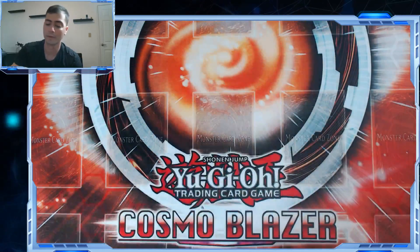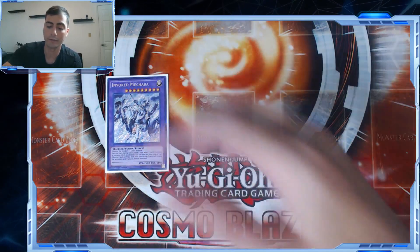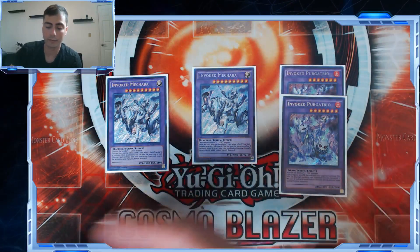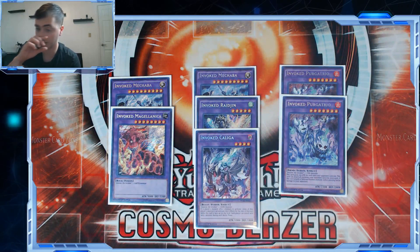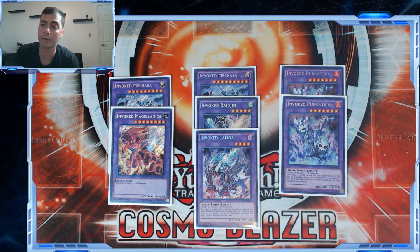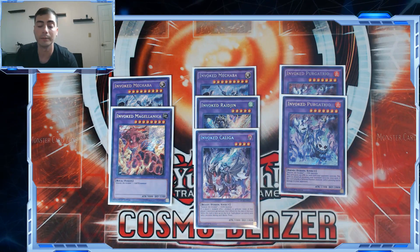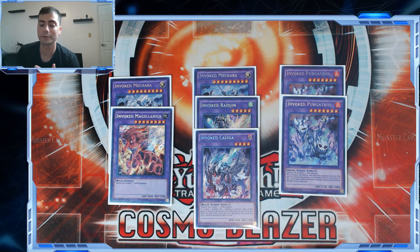That's it for the main deck — I believe it's 40 cards. Onto the extra deck: I'll go through all the Invoked fusions and explain ratios as they come up. We've got two Malebranches, two Purgatrio, one Earth, one Wind, and one Dark. The way I built this deck, I'm trying to play it as an OTK-based strategy — stun them out, kill them quickly. You don't need three Malebranches for this strategy. There have been long grind games where three comes up, but I'm not going to take that hit in the extra deck for the exception rather than the rule.